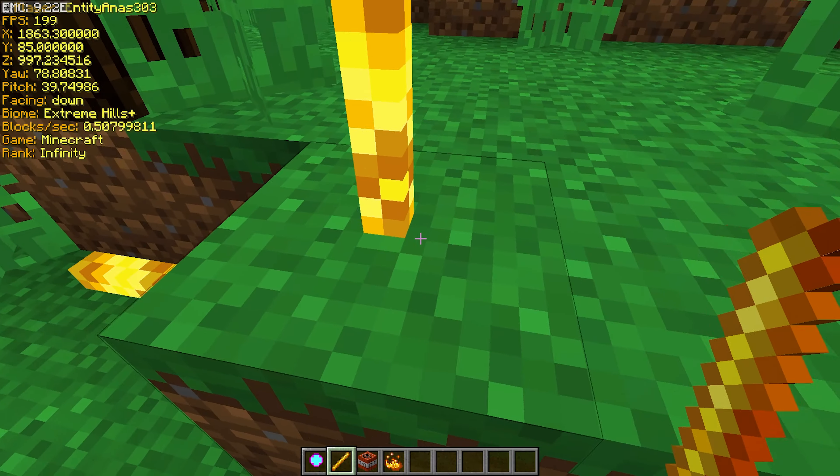Blaze rods also smelt 125 items. The TNT smelts more than double that at 350 items, and the blaze powder only smelts 62.5 items.